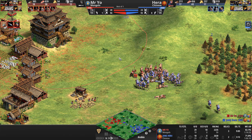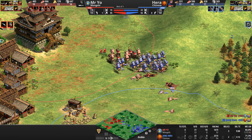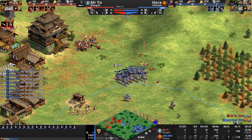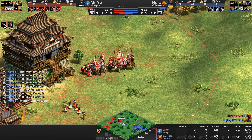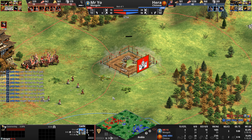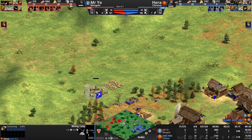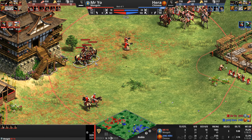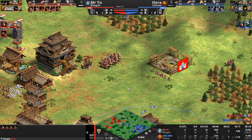Mr. Yeo retreating slowly, step by step — we know exactly where he wants to lead Hera. Hera falls for it; the camels with their zero base pierce armor enter into the castle kill zone. The castle does manage to get one kill. Mr. Yeo now says he lost his forward trebs and is going to take two of Hera's — he gets one. Both players are now competing over Mr. Yeo's only forward gold, and Hera — the one with forward gold positions — is exploiting it, creating a gold crunch for our Mongol.